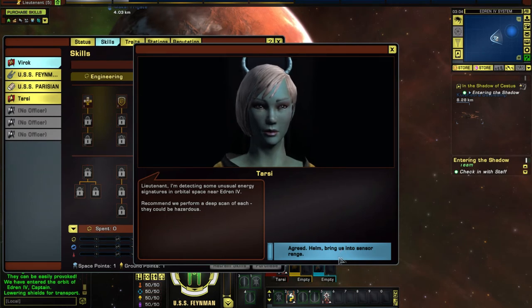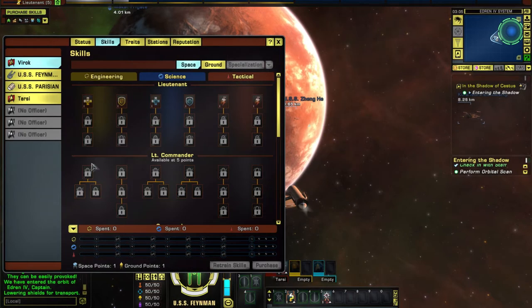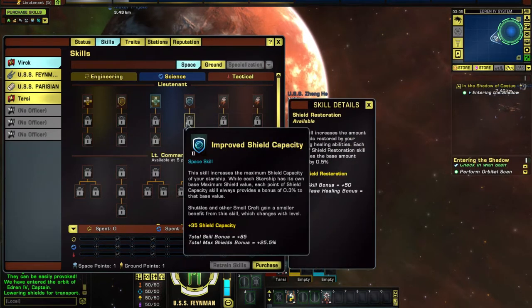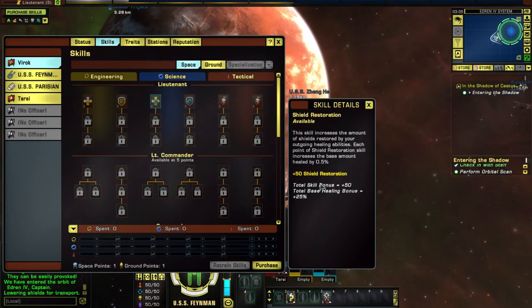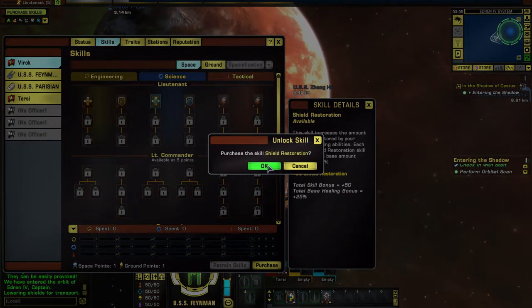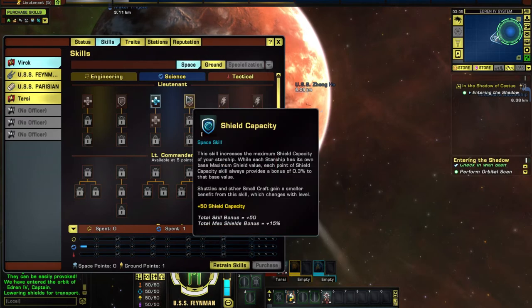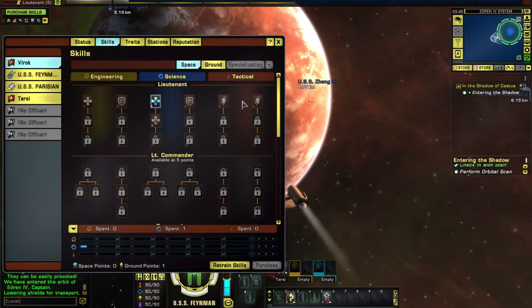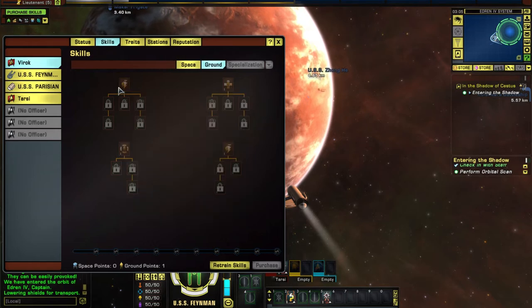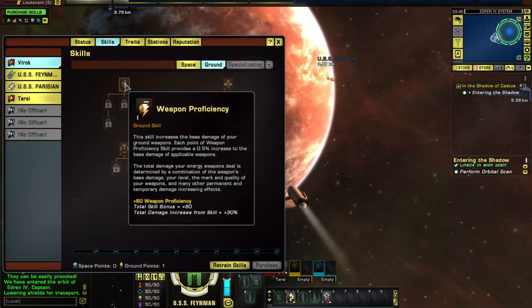So I'm not going down with the away team just yet. Bring us into sensor range. Hull restoration, hull capacity — it all seems very important. I'll start with shield restoration. I'll purchase that. There's one ground skill point to distribute as well. This is totally different from how skill points were distributed before — maybe this is just the 23rd century tech tree.